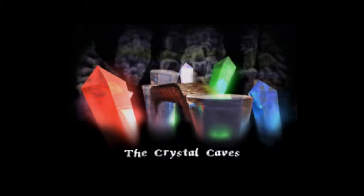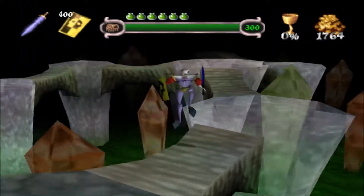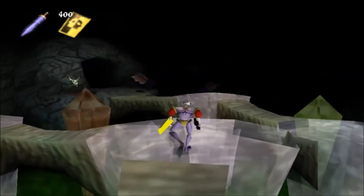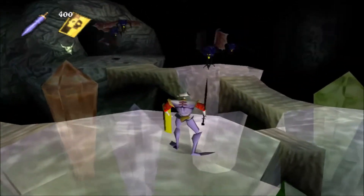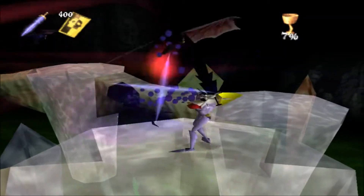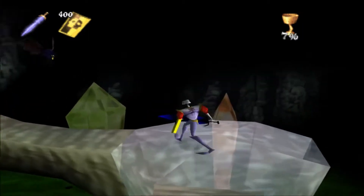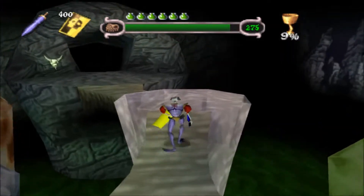The Crystal Caves — a fairly decent level after that shite we've just endured, and it's also the home of a dragon, hence the dragon gems that we have been needlessly lumping around for the past several levels. Oh my god, this sword's mint — it just kills them in one hit. They are vulnerable to the might of the magic sword.